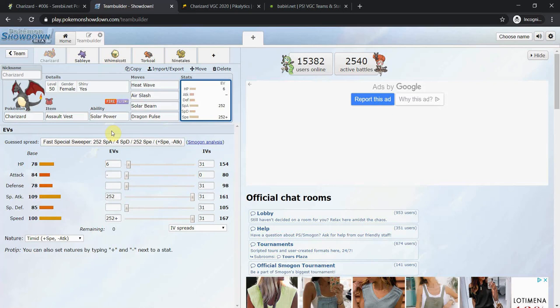Charizard is a Pokémon that your team is going to have to support. You can throw it onto a random team without running sun, or even use it as an anti-sun Pokémon, but that's probably not too beneficial. Charizard is an immensely strong Pokémon but it does require a lot of support to work in a metagame filled with Tyranitar and Excadrill. The set is very staple — it's either Assault Vest, Life Orb, or maybe Charti Berry. Solar Power is the better ability.